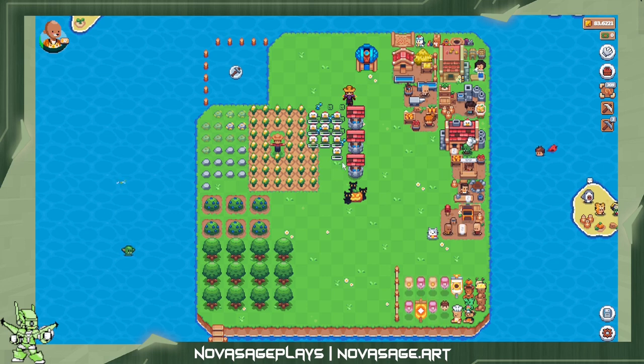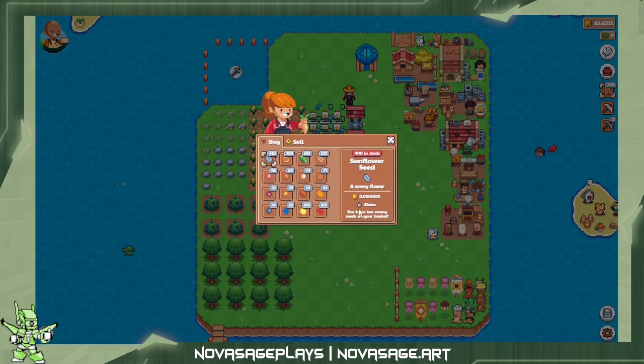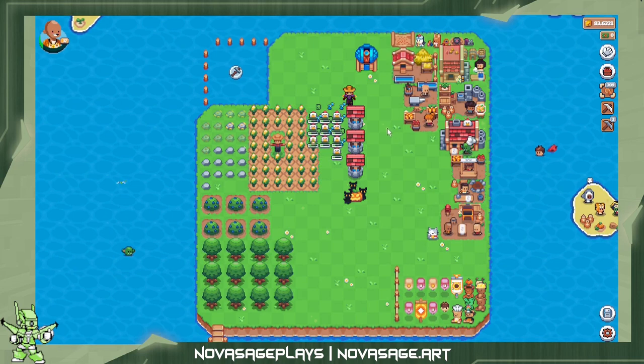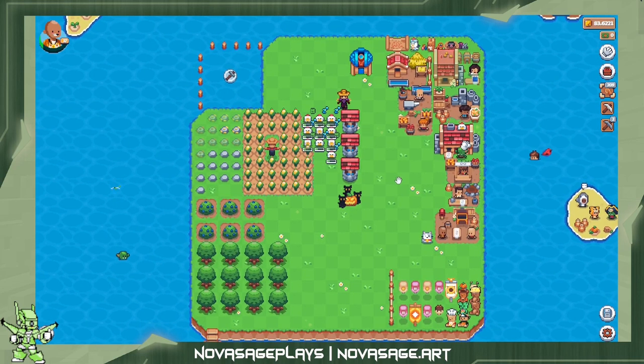You can grow your crops and instead of selling them to this person to get Sunflower currency — which is actually a cryptocurrency — you can also sell your crops directly on marketplaces, or even trade them directly to other players inside the game.